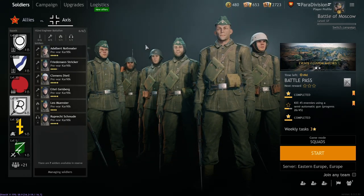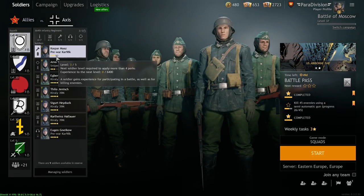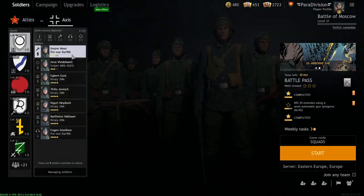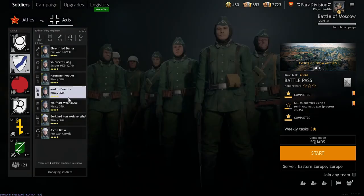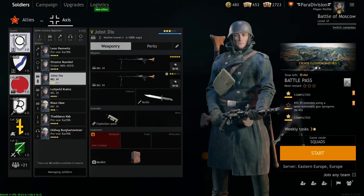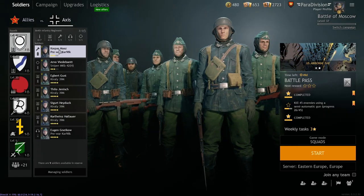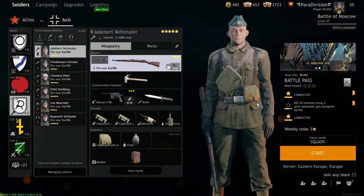Not only for power, but also for role-playing reasons, I put every first soldier of my squads as an engineer. In real life, a sniper or random assaulter or random machine gunner would not lead a squad. Obviously it would be the most precious, most highly educated soldier — and these would inevitably be the engineers. This is the role-playing reason.